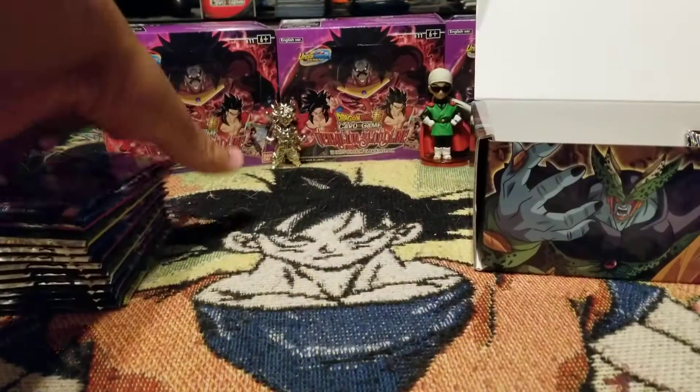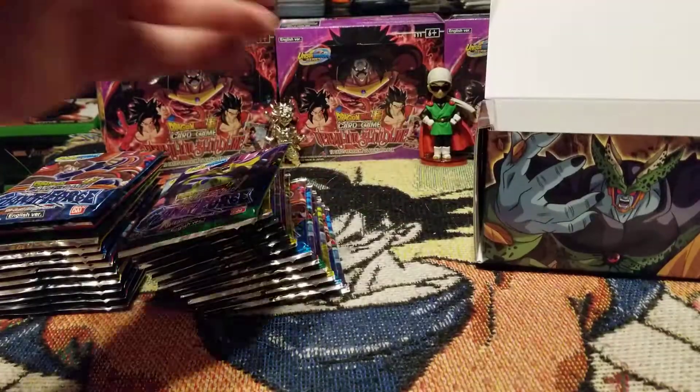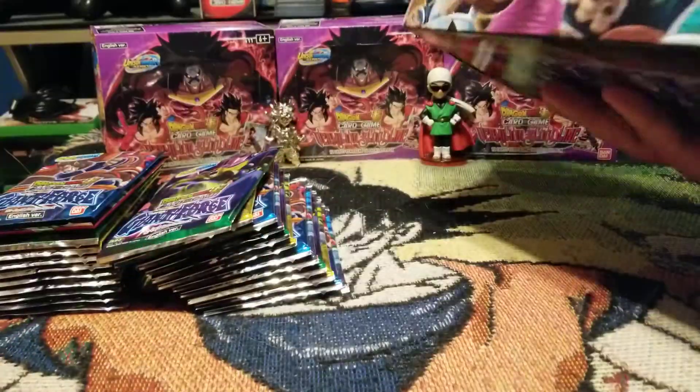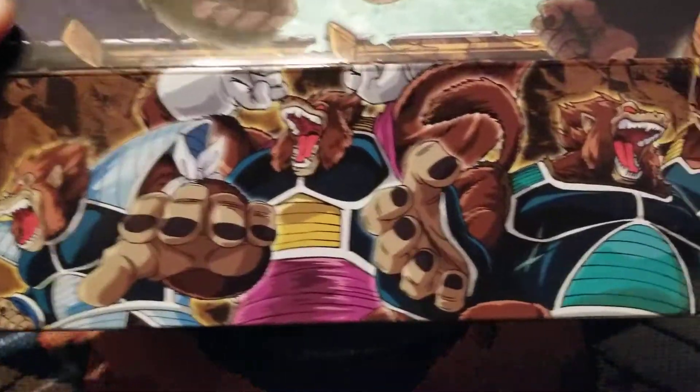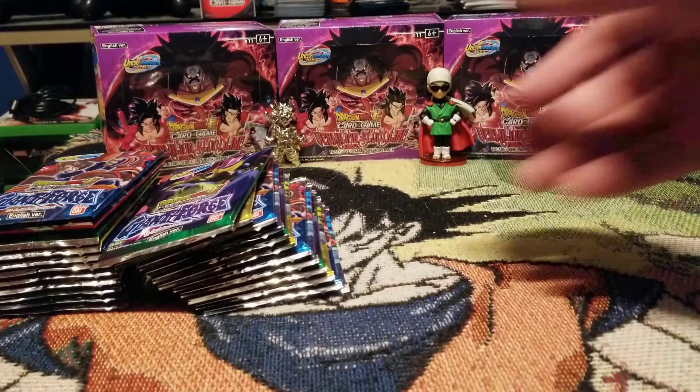Alright, we got our two piles. Let's just look at this artwork — we got Xeno Cell, Hirudegarn, Bergamo, Little Giant Force, Boy Piccolo, and we got all the apes looking awesome as ever.